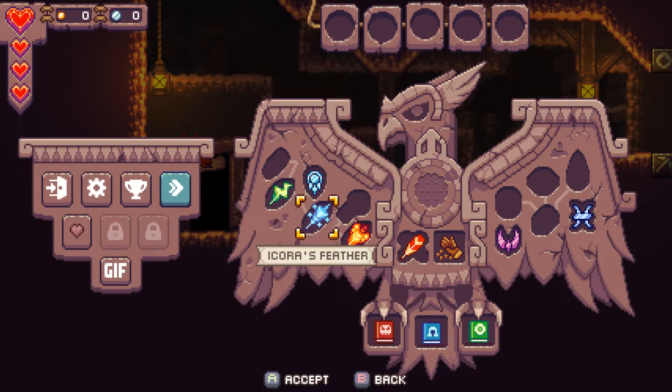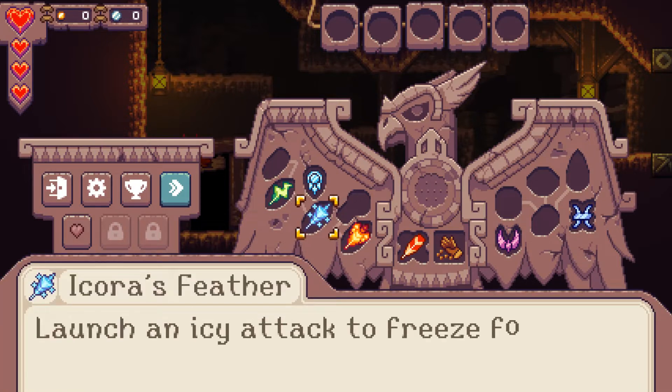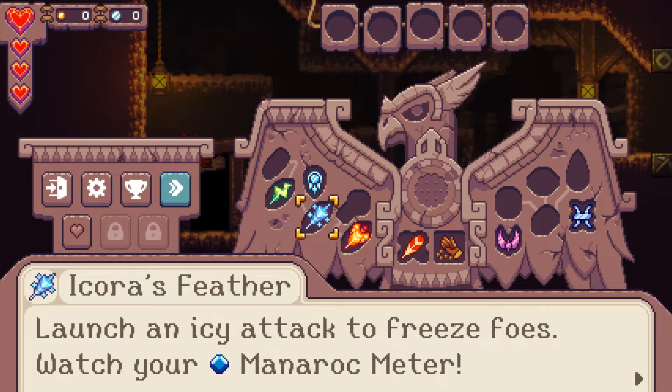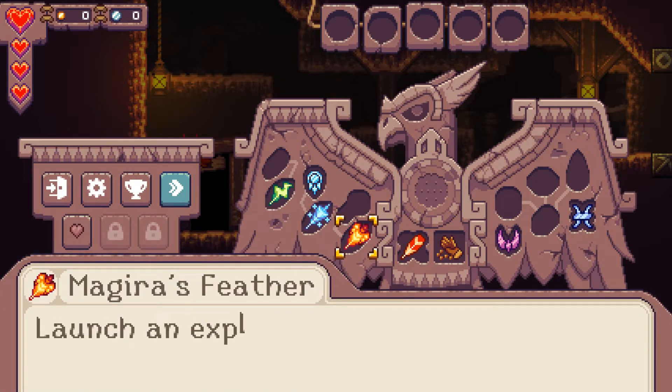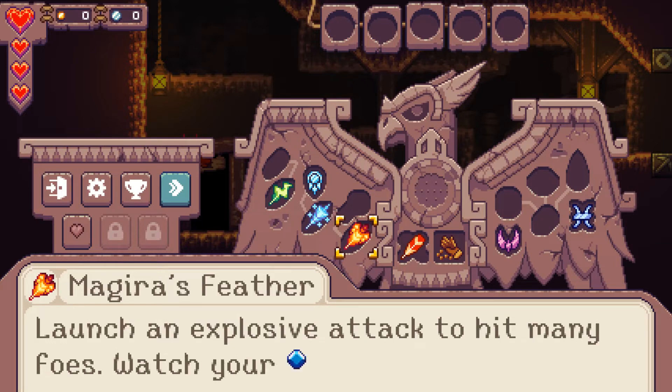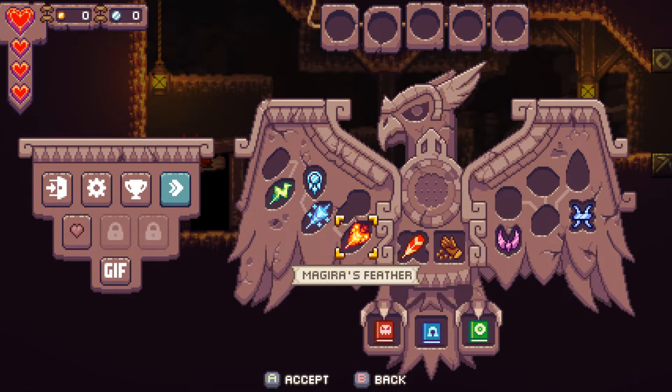Icarus Feather: 'Launch an icy attack to freeze foes. Watch your Manaric Meter.' The Manaric Meter is essentially your mana — your energy. You have health and then your energy. Magyra's Feather: 'Launch an explosive attack to hit many foes.' As I throw my bird out, I can switch to these different feathers which give them different properties — electric, explosive, and others. Koji's Feather — Koji is my owl. I always forget the owl's name.